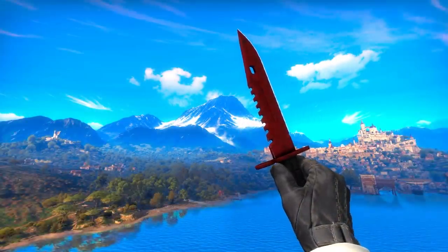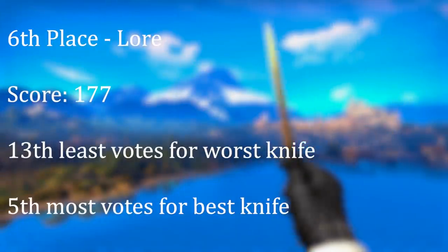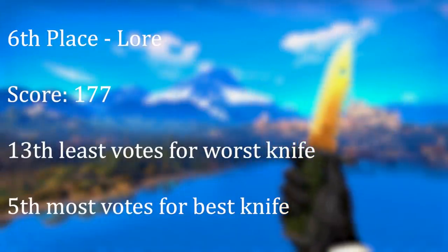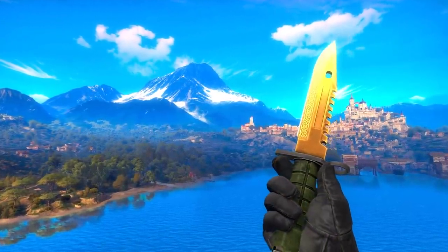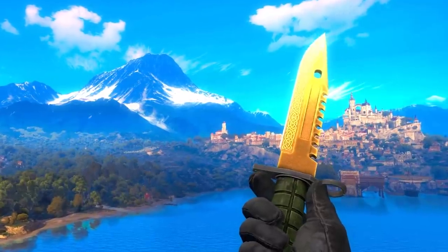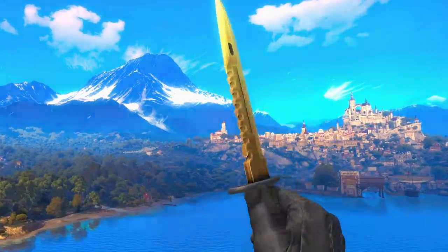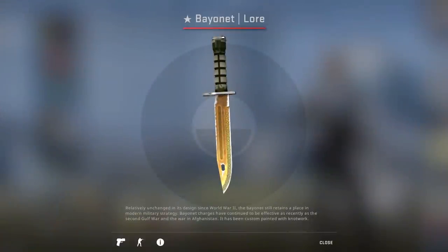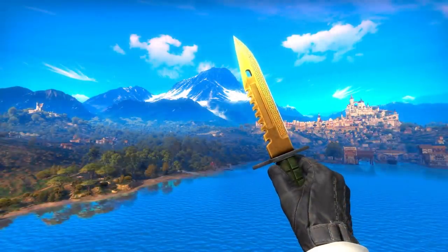In 6th spot, we have the Lore — a skin from the Gamma Collection, and just a genuinely striking and badass skin all around. Dare I say it, I think it's kind of underrated even in 6th spot. Like Crimson Web, its main downside is that it's kind of scuffed in higher wear values, which probably keeps it from going any higher.